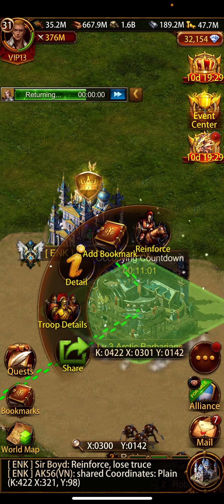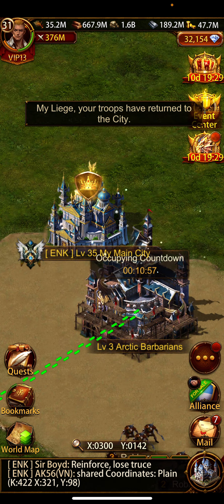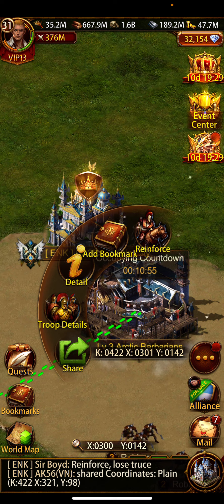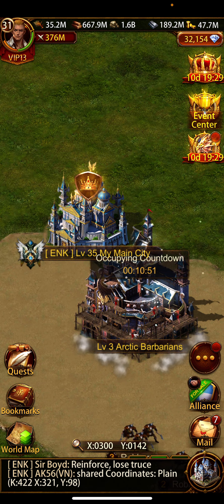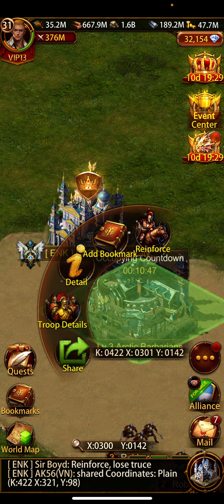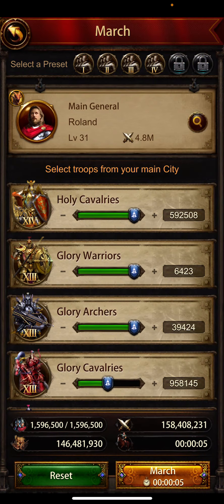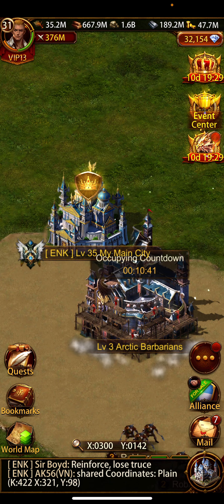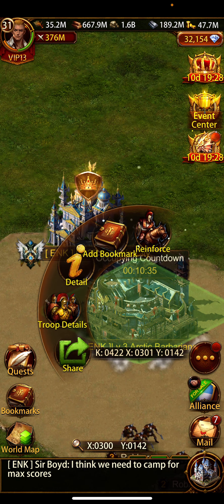So friends, when you attack, your building will start burning — shown by this red color. The burn time is 4 minutes. You can reinforce it and click on building information to see how much power is needed so you can send the right troops.